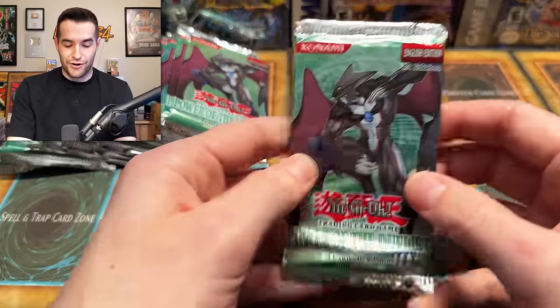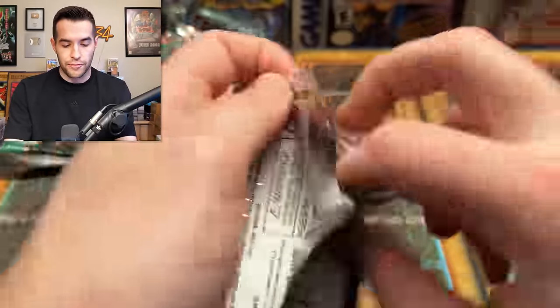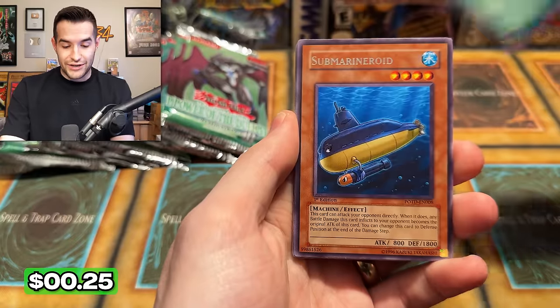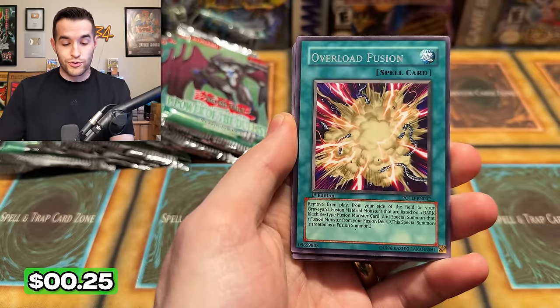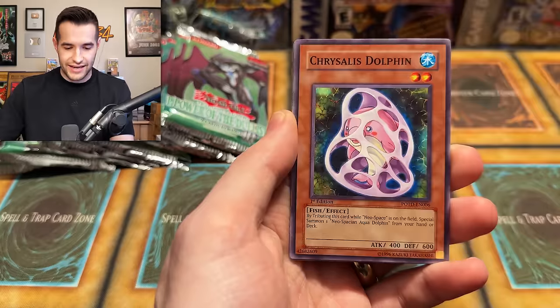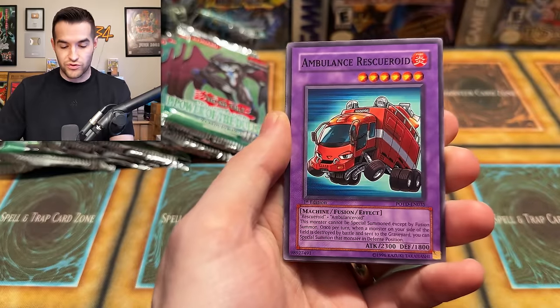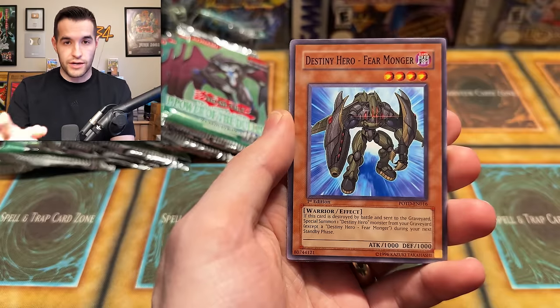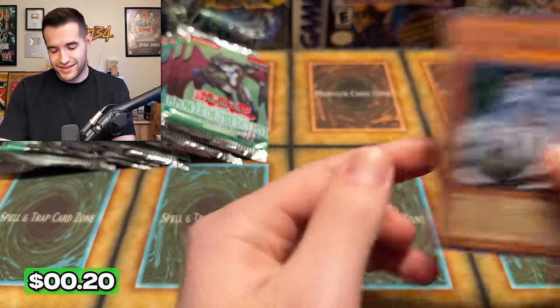You just never know what you're going to get in this video — it's insane. They're going to be errors, they're going to be not errors. Back and forth we go. Looks like a Dark City, Submarine Roid. It's just an error pack — Alien Warrior, Contact, Crystal's Dolphin, Ambulance Rescue Roid. Can we get our first Ultra Rare? No — it's just a fifth rare as usual. Lots of rares.